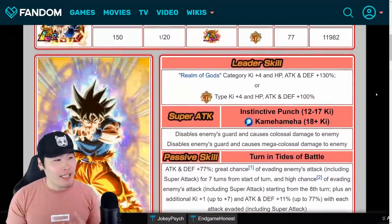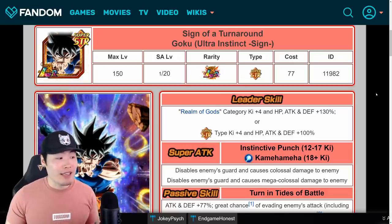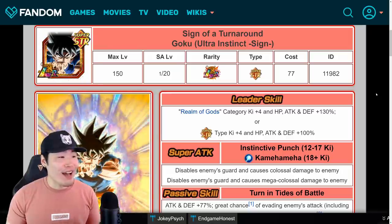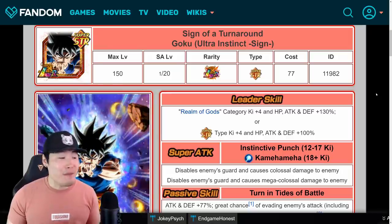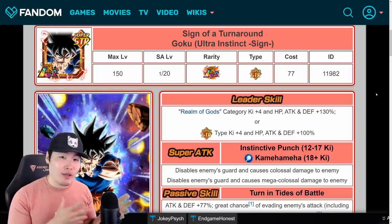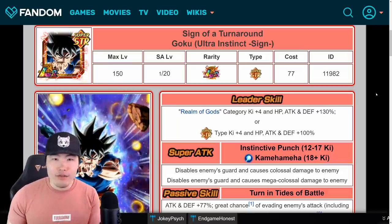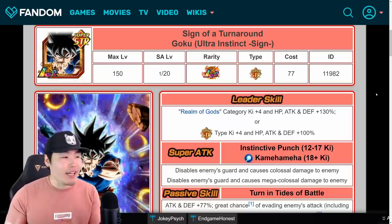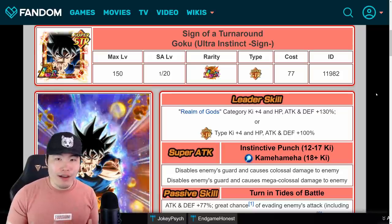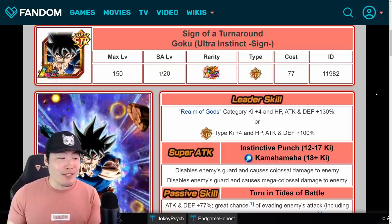I know some people out there are probably expecting me to be a little bit salty about this as a Global main, like maybe he wasn't exclusive to Global for long enough or something like that, but honestly, I'm not. I'm not salty at all because the way I see this is that this unit is so amazing, he's so awesome, that he really shouldn't be exclusive to one version for too long, to one player base. Us Global players have had him to ourselves for almost a month, close enough, and now it's time to let JP experience him as well.